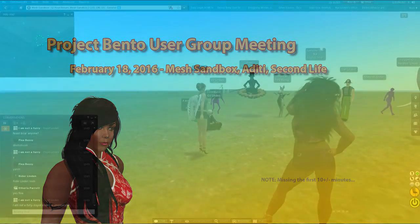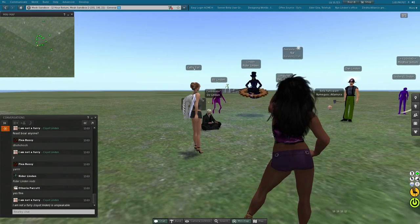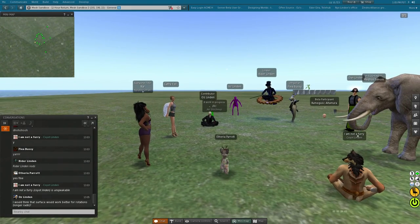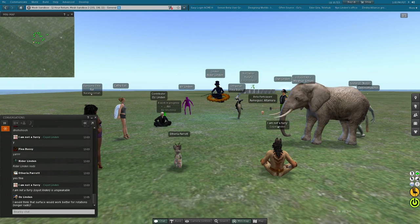The additional tail or limb joints on the pelvis was the number one request in the write-in area on the Bento survey. I'm okay with the idea of adding an additional limb there that we could call a tail or call something else.